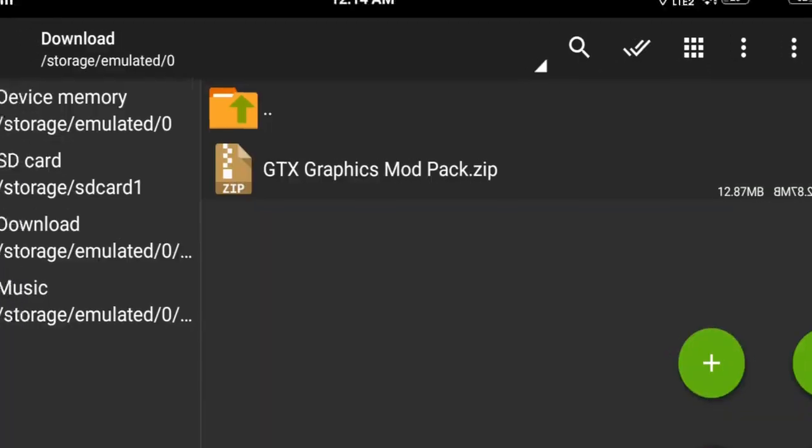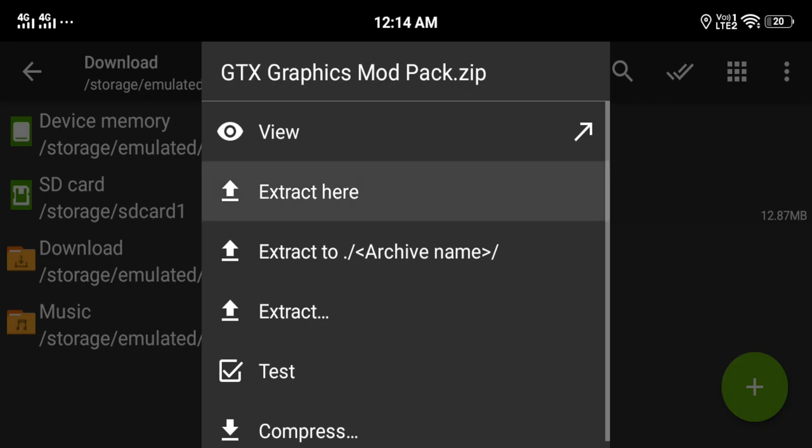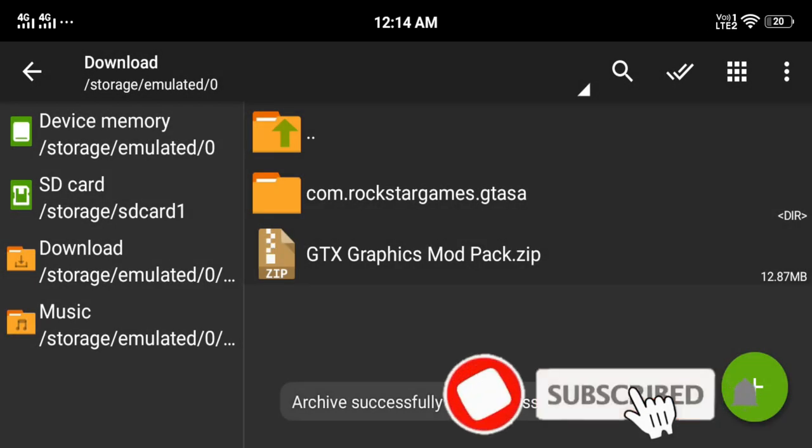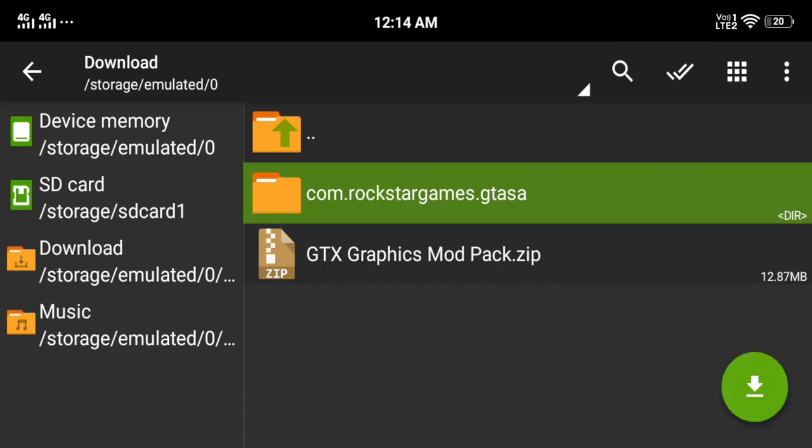Without wasting any time, let's go. First of all, you will get a file here — GTX Graphics Modpack — the download link will be found in the description. Download it and extract it. After extracting, you will get a folder called com.rockstack.games.gds.